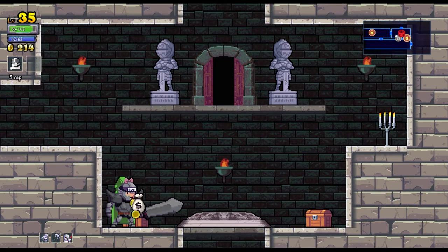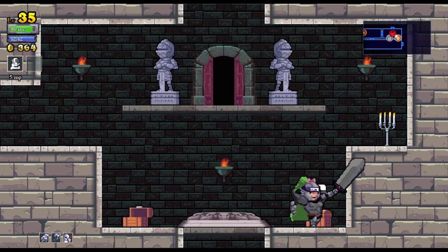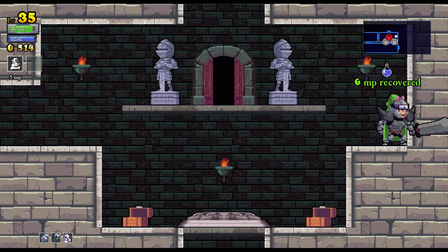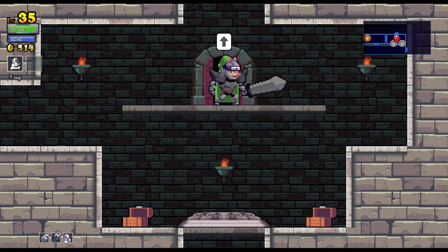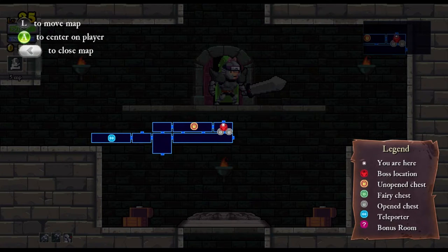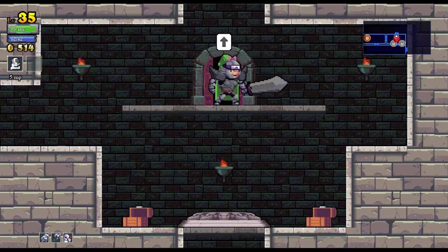Here we go — this is exactly what I was looking for. We got to the boss room. This was pretty quick and the enemies weren't so dangerous, so we're gonna save this layout and fight the boss. Here's attempt number one.